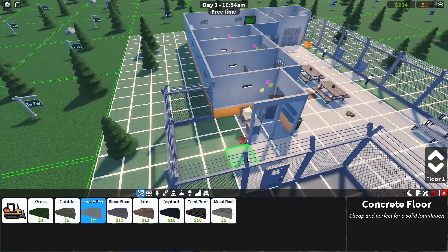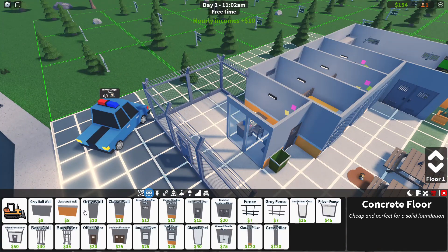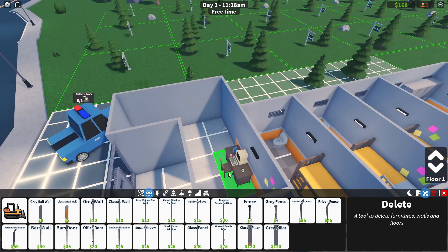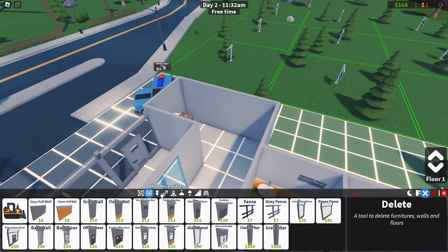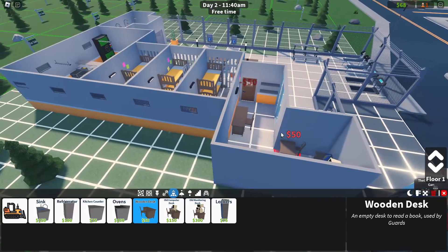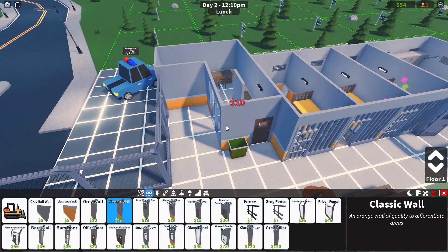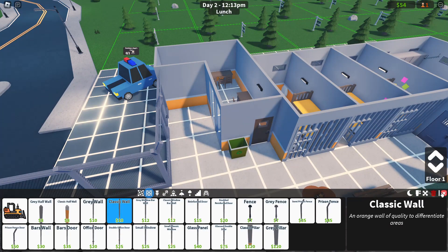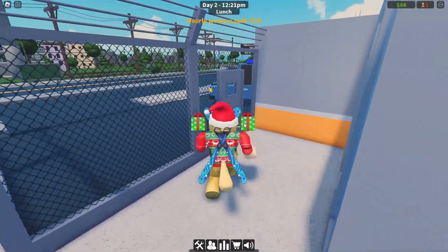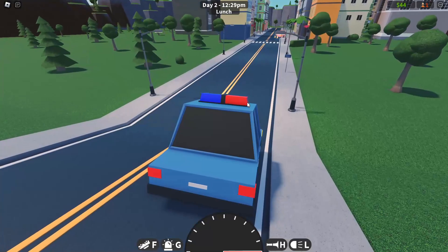All I want to do is extend this out so I can build a bigger office for my guards. Let's get a concrete floor and section off this area with some walls. I've extended the office so I can put a desk over there and another desk over here as well. I've got a nice little desk setup and the walls for the office. Now I have to go grab more prisoners because the others all escaped - I only have one left and need more money to pay my guards.